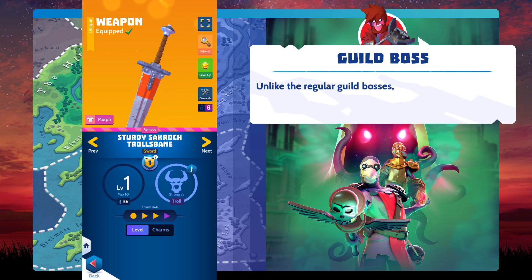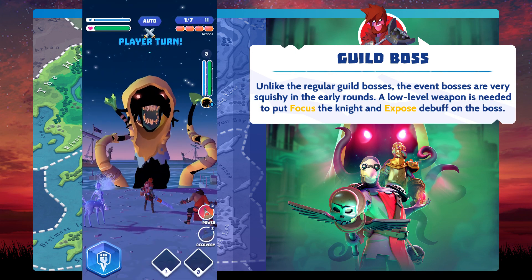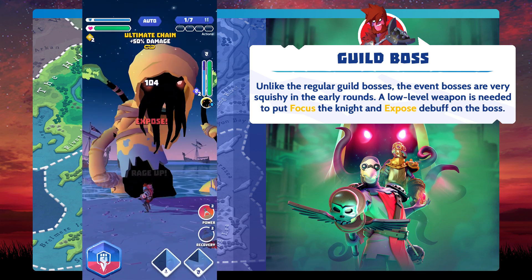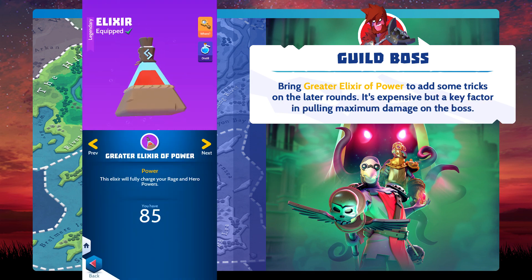Unlike regular guild bosses, the event bosses are very squishy in the early rounds. A low-level weapon is needed to put the focus on the knight and the exposed debuff on the boss. Bring a greater elixir of power to add some tricks in the later rounds. It's expensive, but a key factor in pulling maximum damage on the boss.